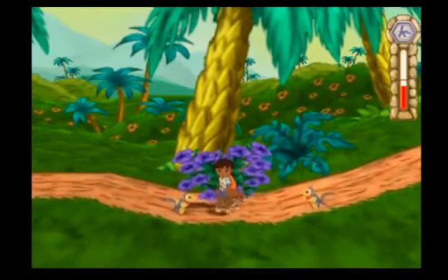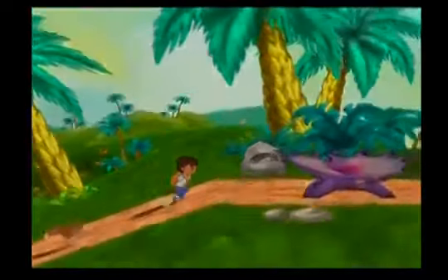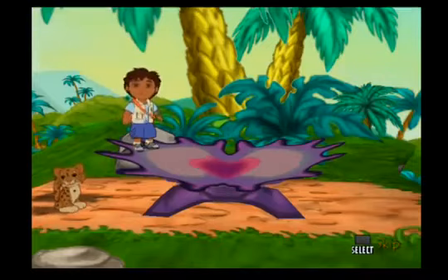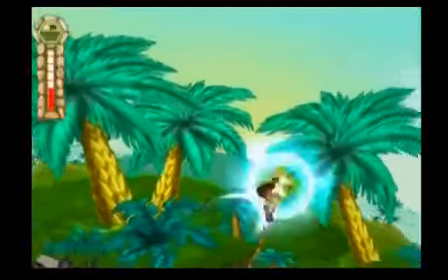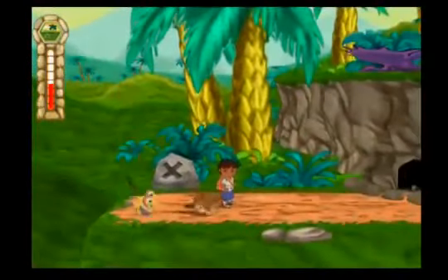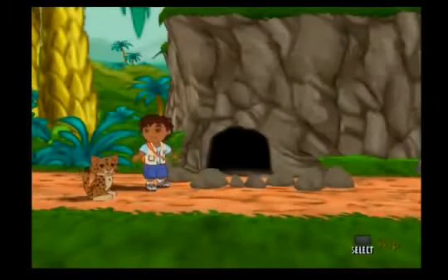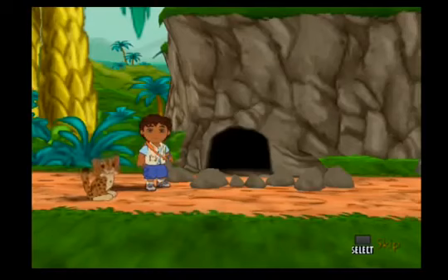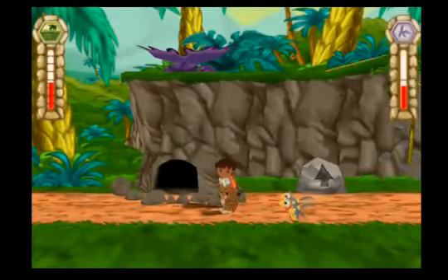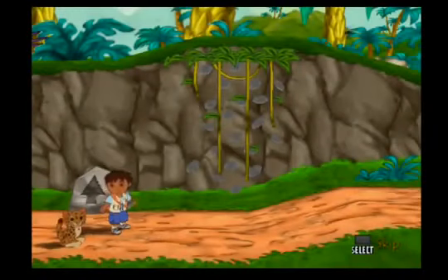Let's go find my family! If I jump on that prehistoric Venus flytrap, it will send me a long way! Press the X button and Baby Jaguar will see if there's anything inside that cave. I'm a great cave searcher! I can climb up here using these rocks — press the X button when I'm in front of them, then move the analog sticks up and down to help me climb.